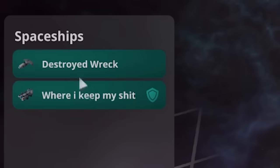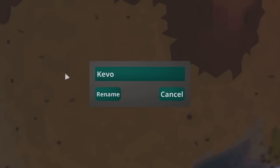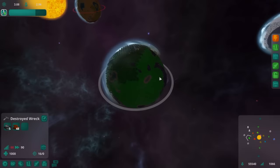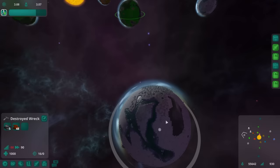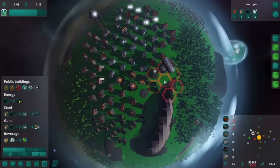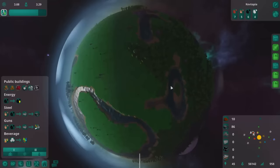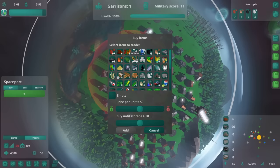I think I will just go to war with my neighbor at this point - same thing. I can see my spaceships: Destroyed Wreck and Where I Keep My. We've got Kevtopia and a planet called Nebula - I'm going to call this one Kevopolis, that's a much better name. Now I'll pick up some cargo and get it out of here. Wait - that is a pirate spaceship! Destroyed Wreck, I choose you - go colonize that planet. Damn, space pirates heading right towards me!